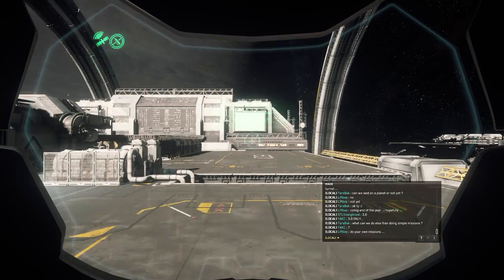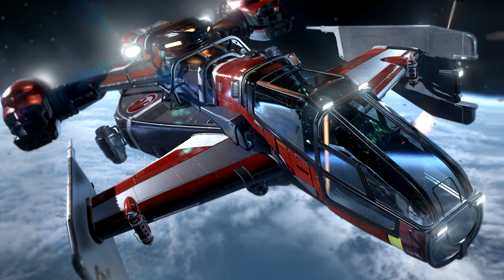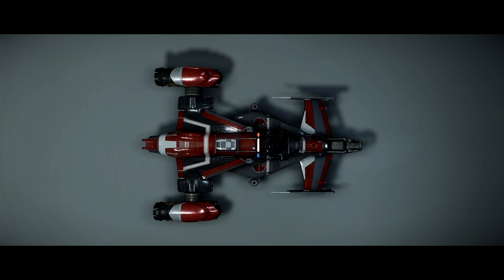First up is the obvious choice — the dedicated Star Citizen ambulance, the Cutlass Red. One caveat is that the Cutlass line is going through a pretty major rework right now, so we don't really know what to expect at the end of the day, but it does have the role defined as search and rescue, and that's typically what CIG tries to balance and build to — the dedicated role in the ship's description.